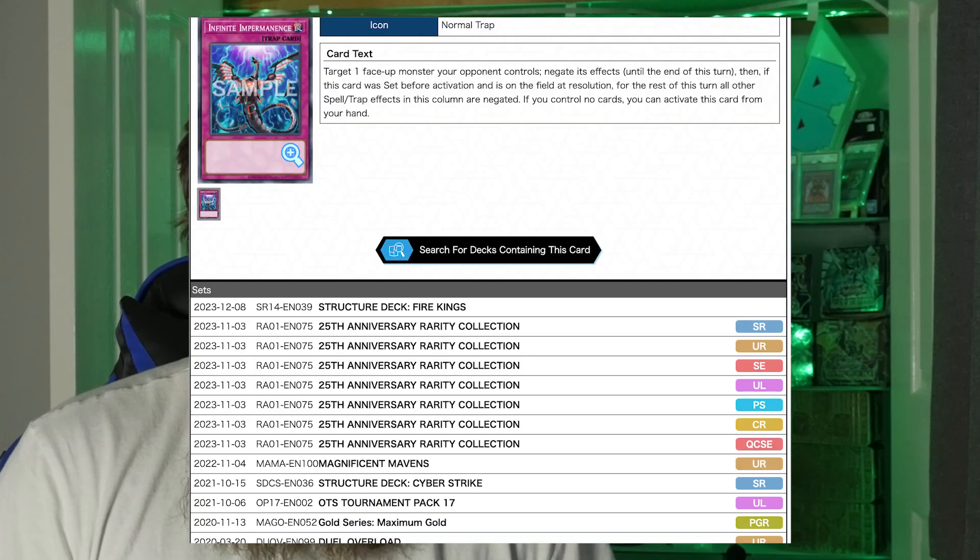Second on the list came in the Fire King structure deck most recently, and that is of course Infinite Impermanence. It also got reprinted in the Rarity Collection set if you want to upgrade it further. What makes it so good is it's a trap card that can be activated from your hand as long as you control no cards, letting you target a card your opponent controls and negate its effects. Being a trap card means it can't be stopped by cards like Called by the Grave or Instant Fusion into Millennium Eyes Restrict. On top of that, if set on the field it gains an additional effect that negates any spell or trap in its column for the remainder of the turn.